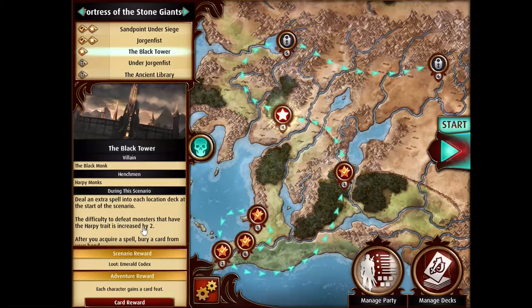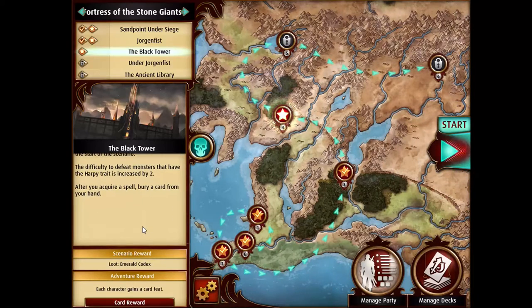Harpies are a little bit harder in this scenario, which makes sense because they are the henchmen. There's this other rule: when you acquire a spell, you have to bury a card from your hand. Typically if you pick up a spell you can just bury it right away, so it's not like a net loss necessarily — you're not any worse off than before you picked up the spell. But it makes it harder to use spells you just picked up, because if you pick one up and want to use it in that scenario, you have to bury something else, so it can be very annoying.